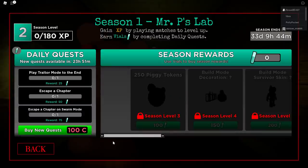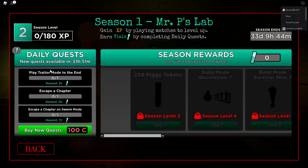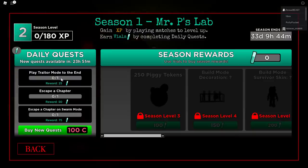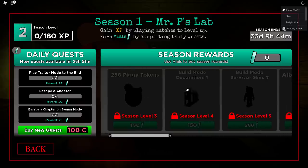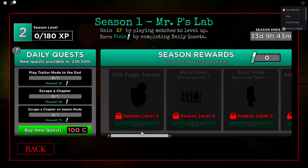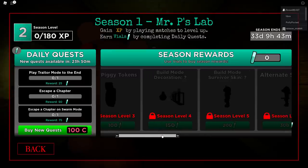It's like a list of things we have to do. It says daily quest, new quest available in 23 hours — so every day we get a new set of quests, three per day. The first one is play Traitor Mode to the end, escape a chapter, and escape a chapter on Swarm Mode. After we get these, we get 250 Piggy tokens.